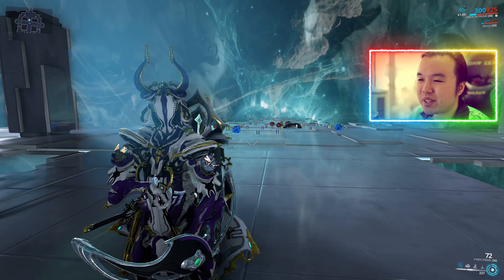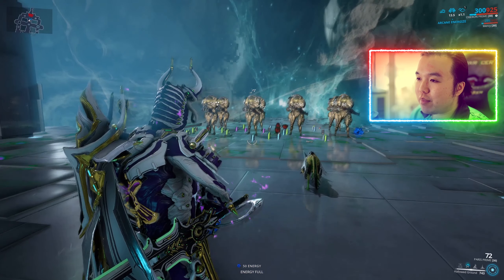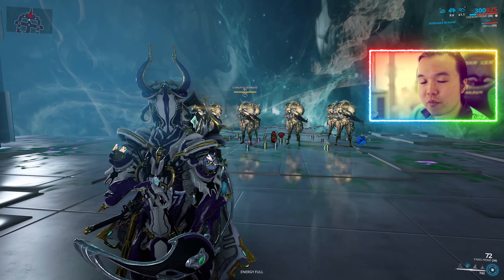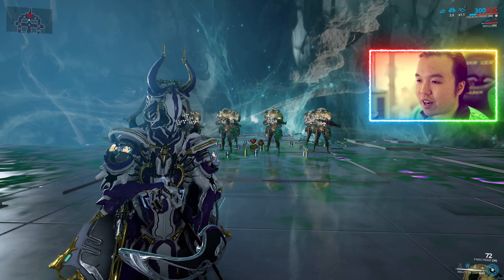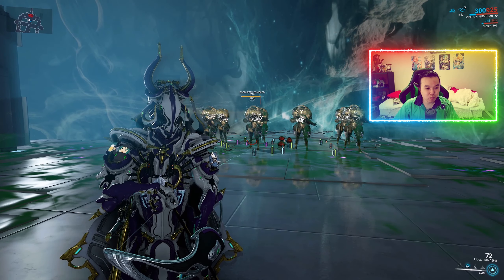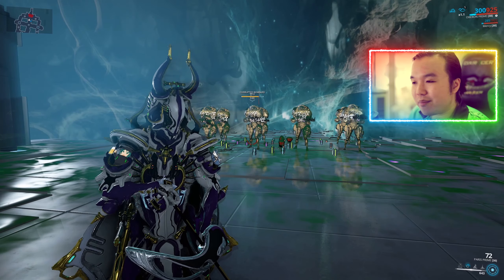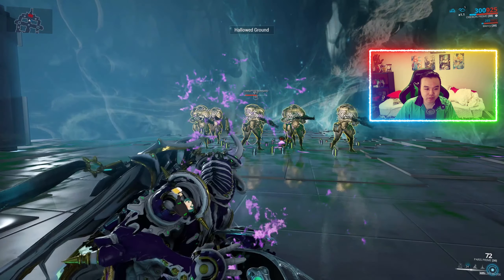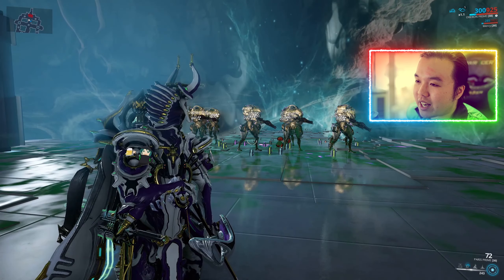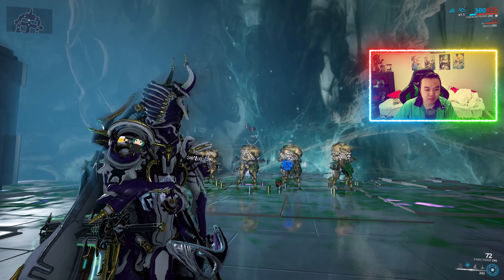Even then, Smite is not particularly effective for killing a large group of enemies or even one enemy quickly. With Hallowed Ground, one cast alone won't do much damage, but you can ramp that up significantly by stacking multiple Hallowed Grounds on top of each other — up to four. The idea is you either spread them out for radiation procs or stack them for more damage. Strip their armor first and renew those stacks, and you're doing about 800 damage per tick to Corrupted Bombards.